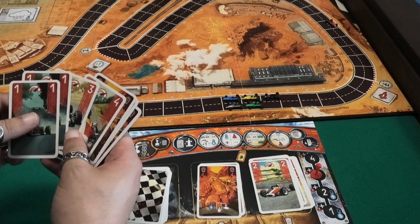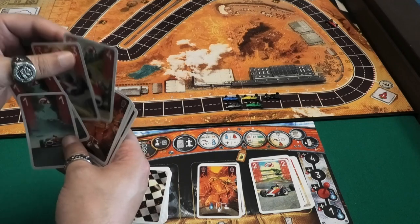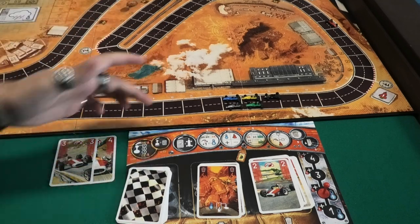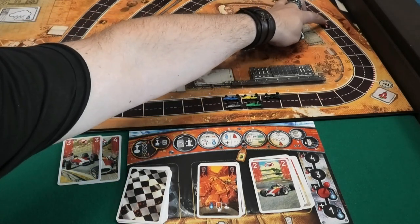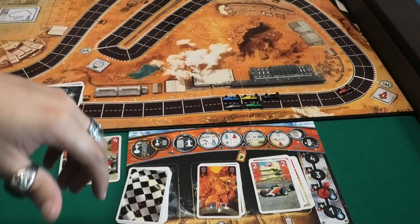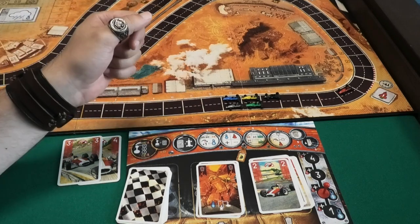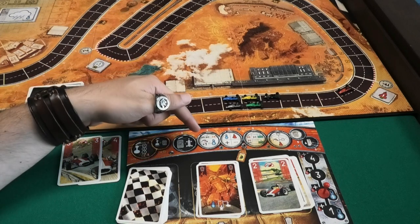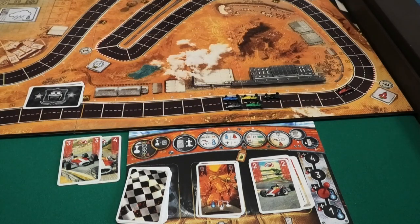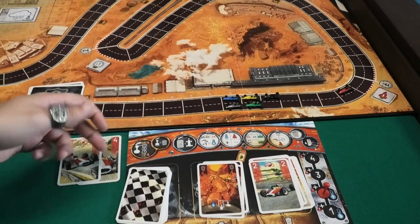I want to get past this corner. If I want to get to seven I can't do that playing three cards, so I'll gear down one step for free and play only two cards — a number three and a number four. My car moves seven spaces. I am on space five, so I go to zero. Since I'm the last car I get to cool down one card. I can take one movement for free as the last car, but that would make me go eight — too fast — so I won't take that or a boost either.